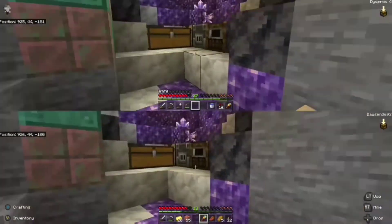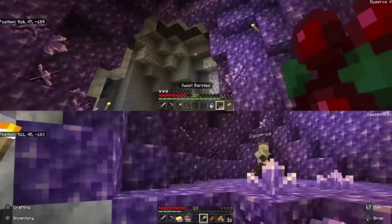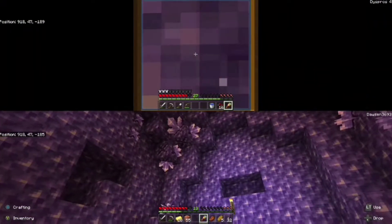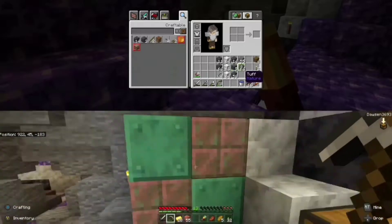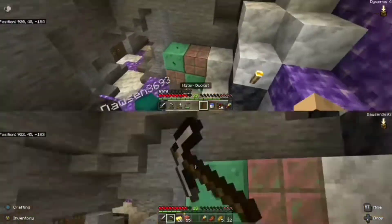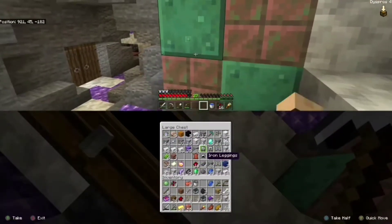We have a bunch of features from 1.17: we got the amethyst geode and the spyglass, of course. We also have some deepslate, calcite — no, no — and hey, cut copper and a copper block.